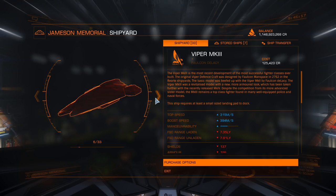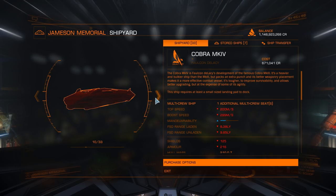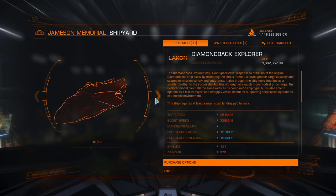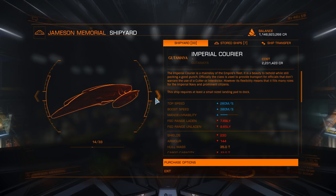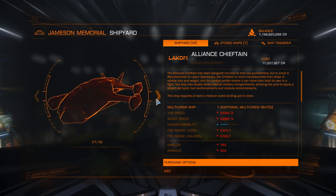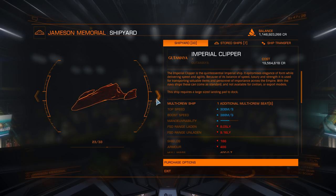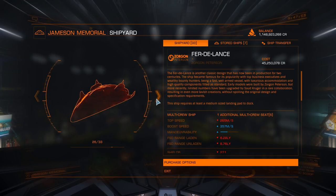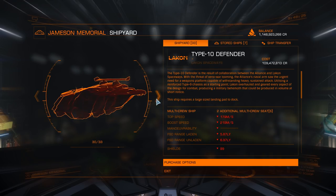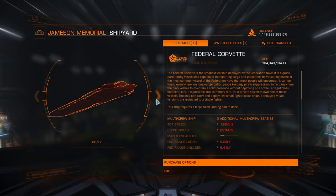Recommended ships include: Eagle, Viper Mark 3 and 4, Cobra Marks 3 and 4, Diamondback Scout, Diamondback Explorer, Imperial Courier, Vulture, Federal Dropship, Chieftain, Federal Assault Ship, Clipper, Fer-de-Lance, Python, Type 10, Anaconda, Corvette, and Cutter.